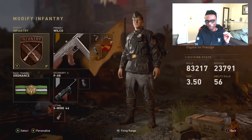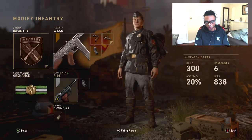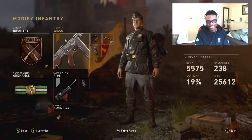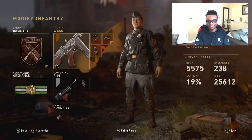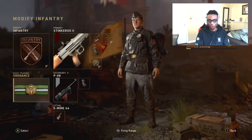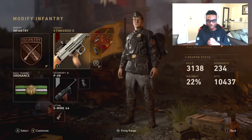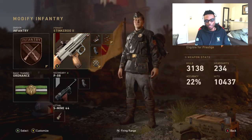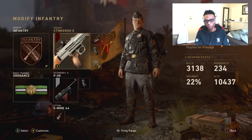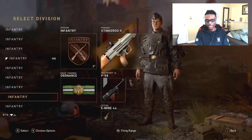M1928 Thompson — I like to run Grip, Advanced Rifling, as well as Extended Mags, Infantry Ordnance. Not a bad setup. This gun is kind of underpowered, but it looks cool, sounds cool, and that's good enough for me. It's satisfying to get kills with it. Infantry Ordnance with the Stankaroo 2 FG42 — Red Dot, Rapid Fire, as well as Extended Mags. I don't like to run Grip on this because you don't really need it. You can pop fire it across long ranges. You can also swap Rapid Fire for Advanced Rifling.